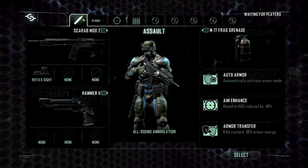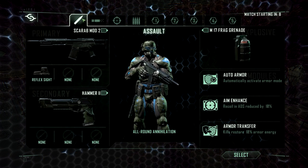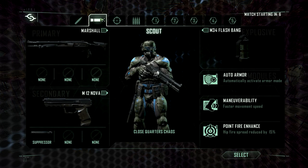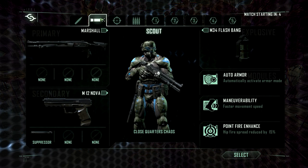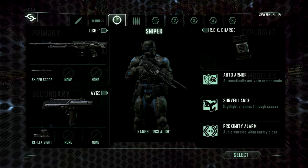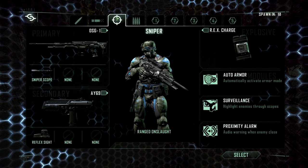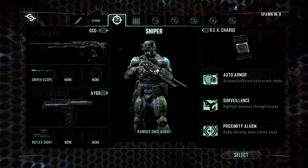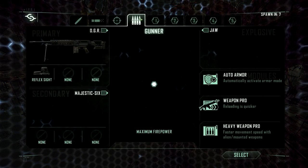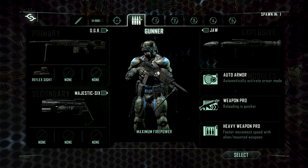Now that's all out of the way, jump into a match and select a class. As soon as you start there are only 4 default classes available. Once you hit level 5 you can customize your own class, which takes maybe 2 or 3 rounds to reach. I highly recommend leaving the server at level 5 to start customizing your equipment. I also recommend you do not use auto armor on your custom classes — in my eyes it's a pretty useless module and it will only hinder your skills.